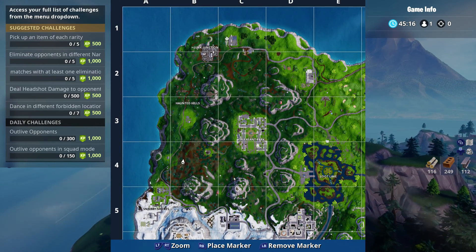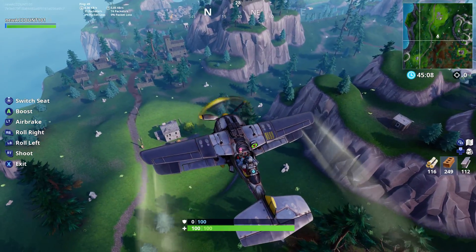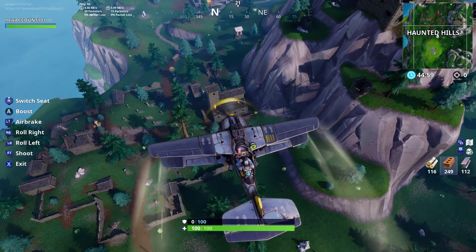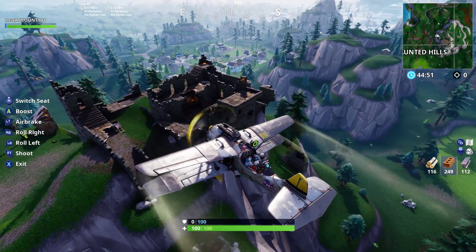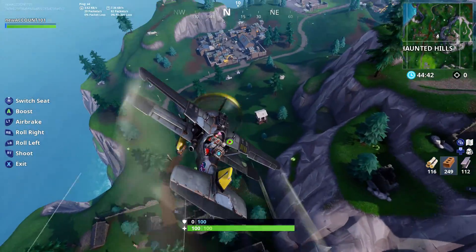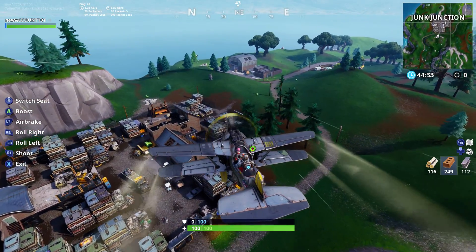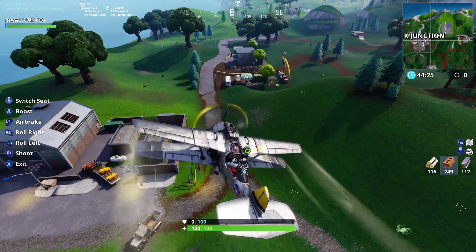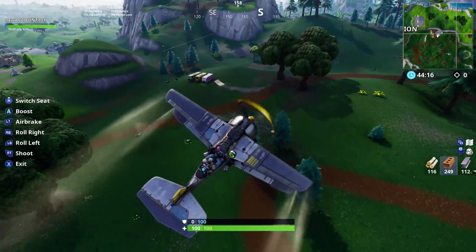We're going to head up towards Haunted Hills, go to this castle, Junk Junction, make our way to Pleasant. Castle has been completely destroyed on the hills — it seems like it's been decimated. Junk Junction is the same. This is new — a new racetrack. So we got a racetrack and an off-road racetrack area.